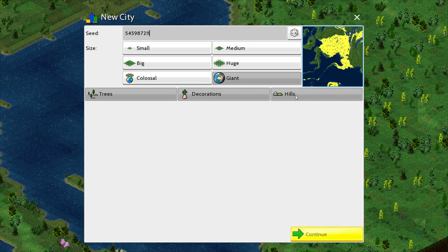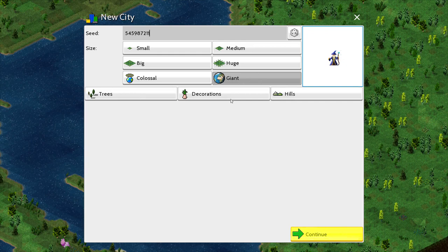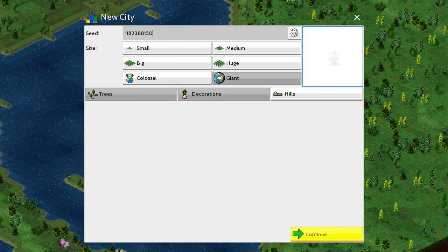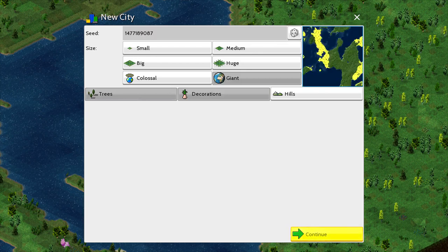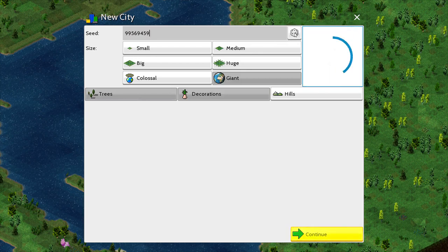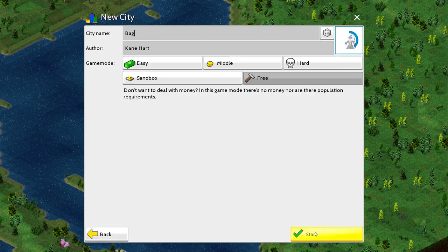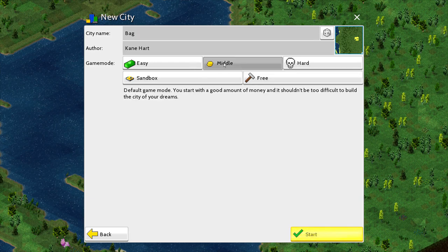We're going to turn off hills as well. Hills aren't really crazy or anything like that, but it just makes building a little easier. Trees and decorations off makes building even easier, but I'm not going to go that crazy. So I'm going to look for something very green, hopefully. We'll just hit this dice and look for something like that. Actually, that's kind of cool — I'll do that one because there's some water. We can use that in the future if we want. And then we're going to go to middle difficulty.